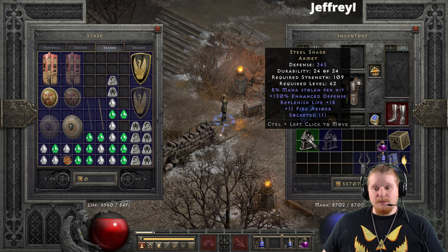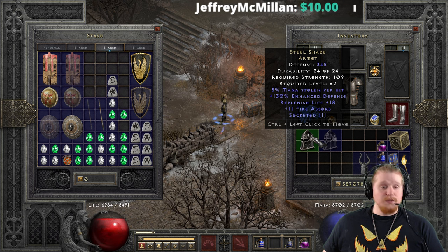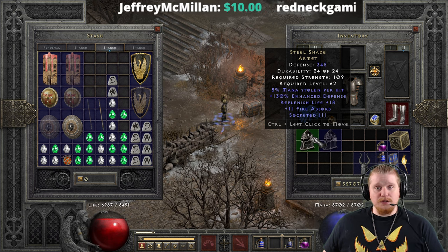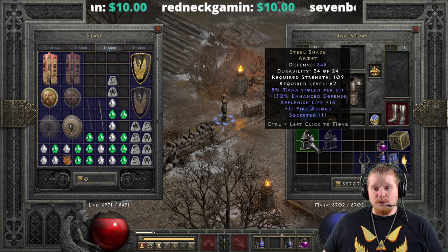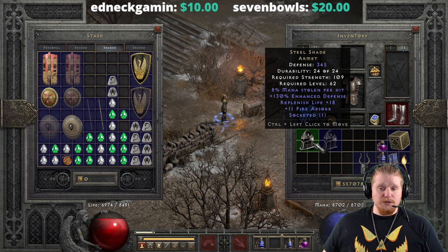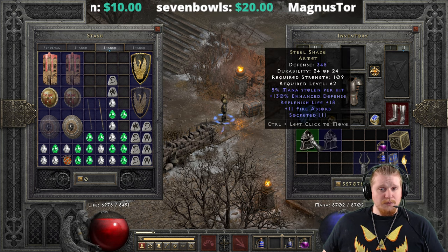You're probably going to find something else first — whether it's a G-Face, a Vamp Gaze, an Andariel's Visage, a Harlequin Crest Shako, a Peasant's Crown. There are tons of different options in the game that could potentially drop before this one and would probably make better choices for your character. So all in all, I think it's a pretty terrible item that needs a little bit of a revamp.